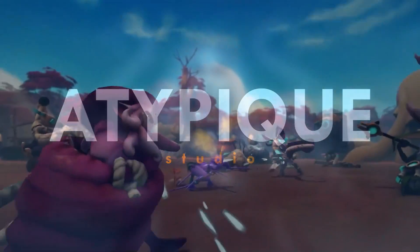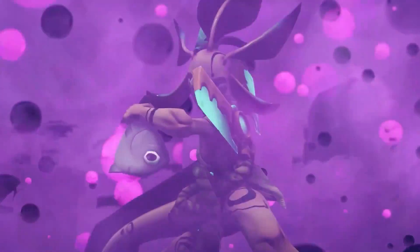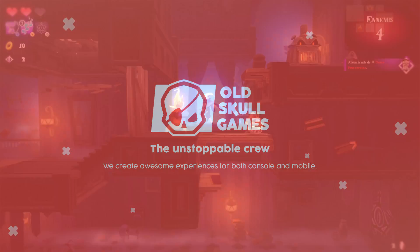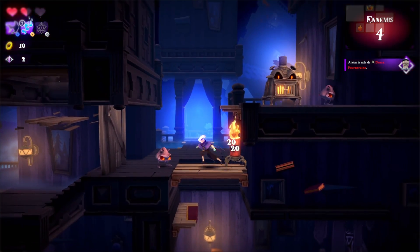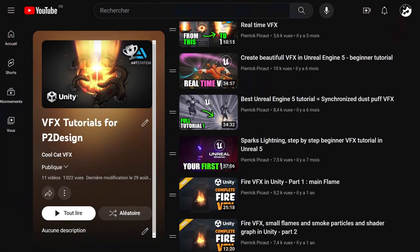I'm a real-time VFX artist in the video game industry, also known as CoolCatVFX. I was a former lead VFX artist at Atopic Studio, where I worked on the video game Noira the Conspiracy. Currently, I'm working as a freelance main VFX artist for the French game studio Old Skull Games on the game Cryptical Path. I also published several tutorials on the P2Design YouTube channel.